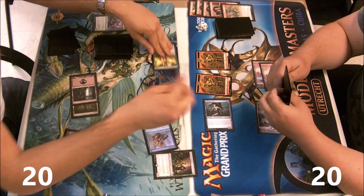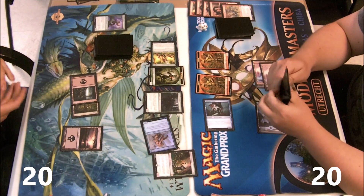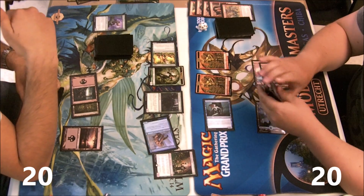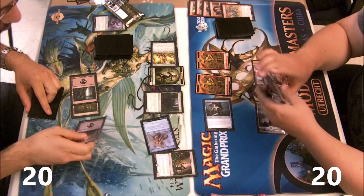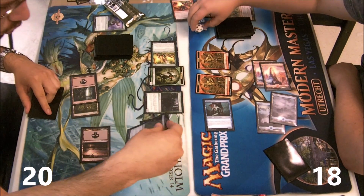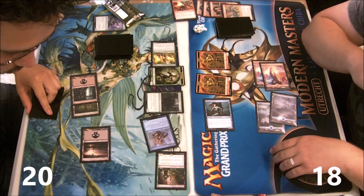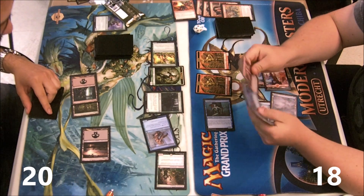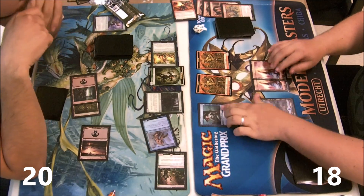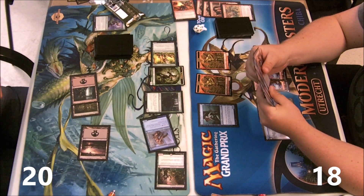The pump elf makes my first removal spell useless, and I can't target it with the first one because it will be too big for my second one. Even if I draw a Firebolt here I cannot kill it — or rather I have to draw Firebolt this turn. But I drew Burning Vengeance, which is not Firebolt but still pretty good, and a tap land.